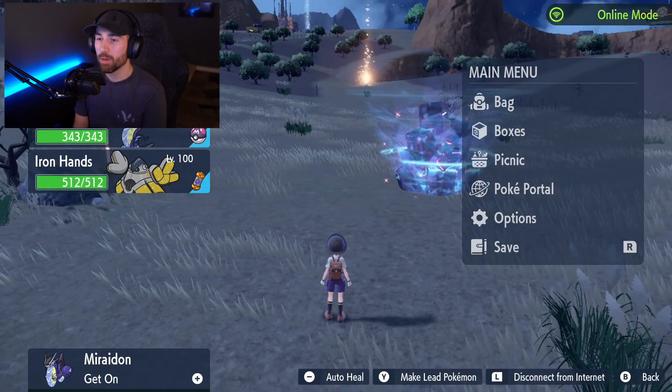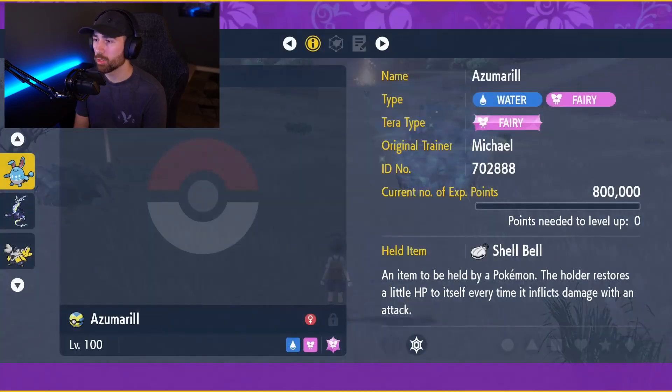In order to take on the 7-star Raid, you definitely need a level 100 Pokemon because Charizard is level 100. You need a level 100 Azumarill. Some people are using other Pokemon, but this one seems to be the easiest for soloing. This is the first day, and it's only a three-day event, so let's take a look at Azumarill's stats.